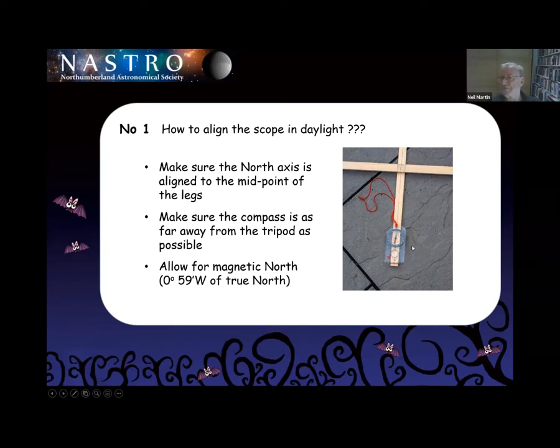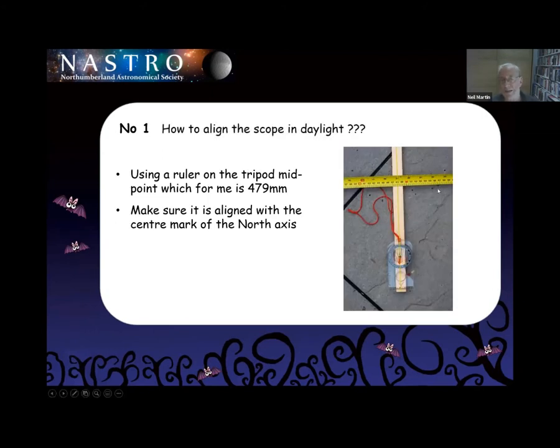Make sure your compass is as far away from the mount and the electrics as you possibly can — if you stick it on top of a mains cable, you're going to be pointing in totally the wrong direction. But if it's long enough and you allow for magnetic north, which is actually one degree west of true north — I didn't realise until I researched this that in 2019, magnetic north and true north were aligned; the first time in 400 or 600 years. For Amble, it's 59 minutes west of true north. In my case, I use the ruler and know 479 millimetres is my centre point between two legs.